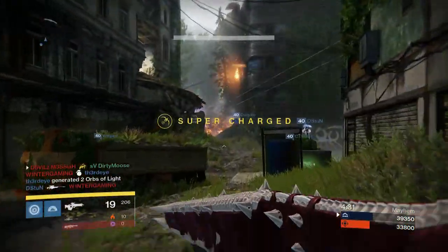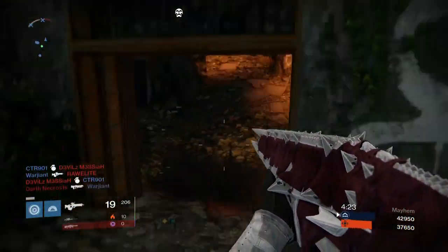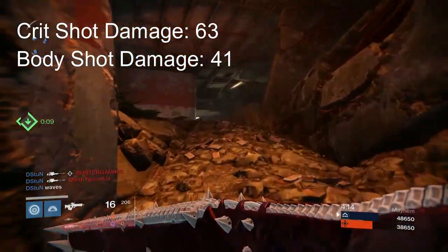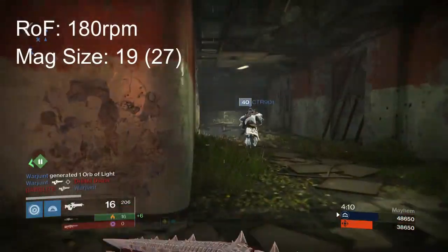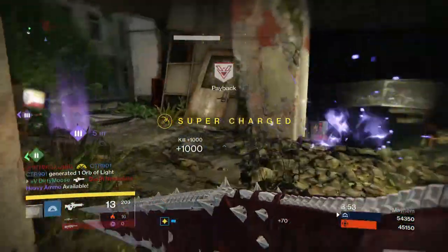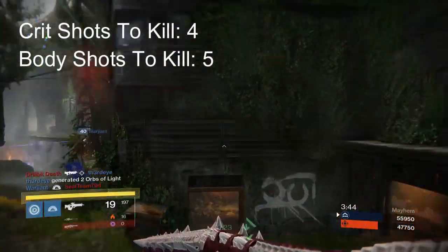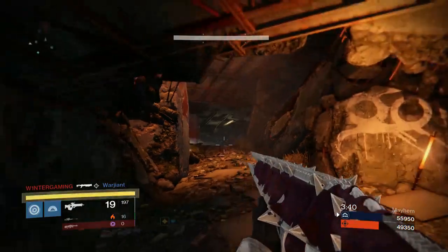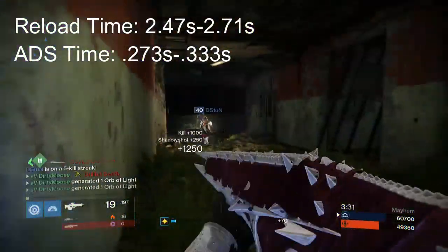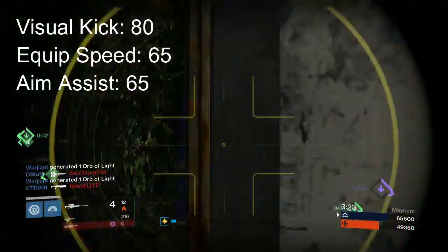Now let's look at Doom of Chelchis — let's just call it the Raid Scout. This is a bit harder to get for some people because it is a raid drop, but nonetheless, let's look at the stats. Its crit shot damage is 63 and its body shot damage is 41. It has a rate of fire of 180 with a mag size of 19, and with Field Scout it jumps up to 27. The crit time to kill is 1 second and its body time to kill is 1.33 seconds. Its crit shots to kill are 4 and its body shots to kill are 5. It also has a standard crit multiplier of 1.5. Its reload time is 2.47 to 2.71 seconds, with an ADS time of 2.73 to 0.333 seconds. Its visual kick value is 80, equip speed is 65, and aim assist is 65.